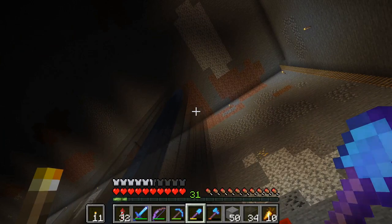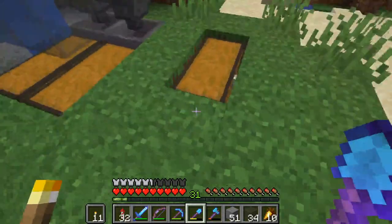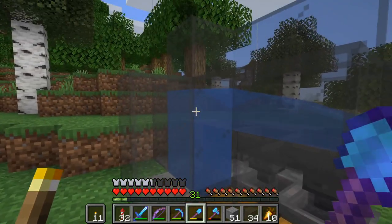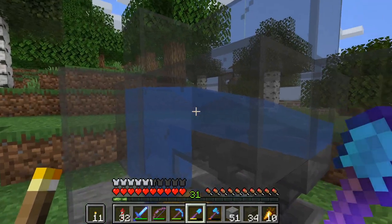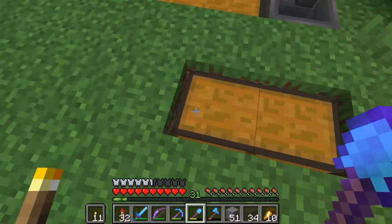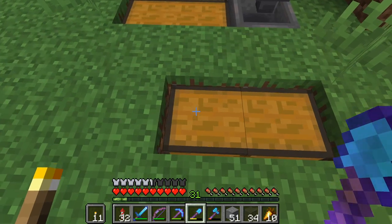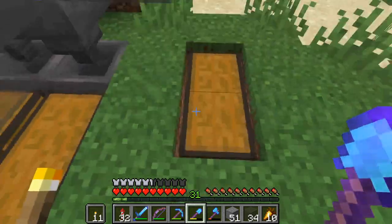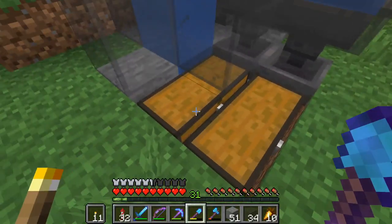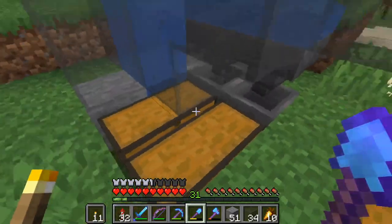Up top we have one double input chest and two double output chests, with a water stream coming up there. A water stream over hoppers distributes the items in. I think one double input chest should be sufficient because it's at most one inventory and maybe a shulker box, but we can always attach a hopper on the sides and put the shulker box on top to unload it. The output will probably see more volume than input, especially if I don't always clean it out after smelting.